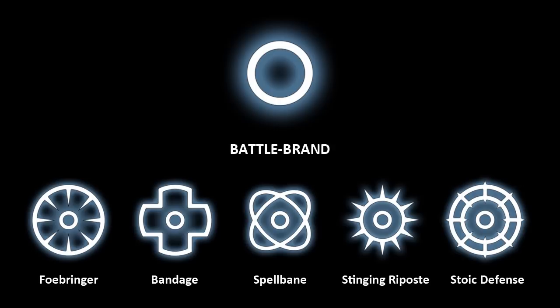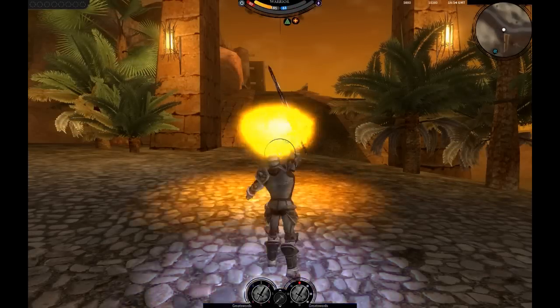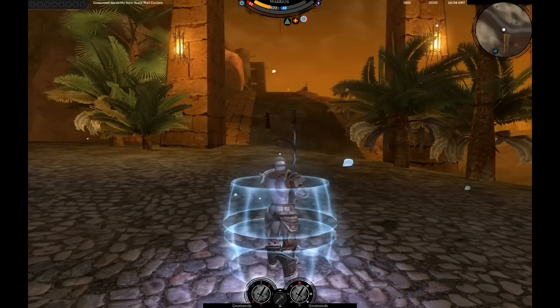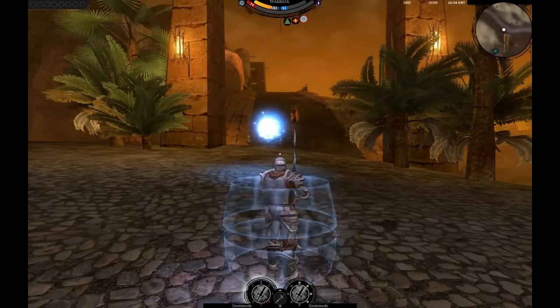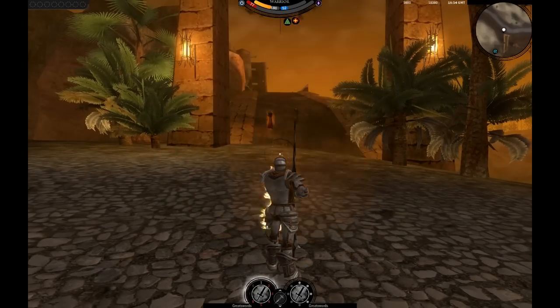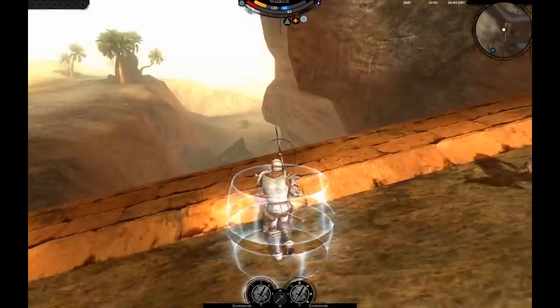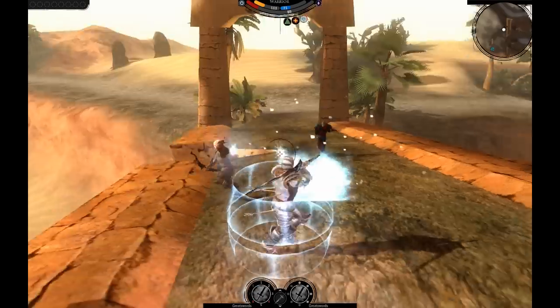Last but not least, the Battle Brand's ultimate skill: Stoic Defense. This skill, as an Ultimate, is quite powerful, as it renders the Warrior immune to all types of damage for a short amount of time. This allows the Warrior to focus on hunting down and finishing his prey, or to withstand powerful attacks.